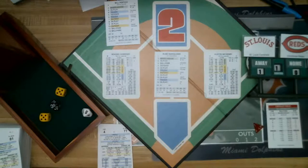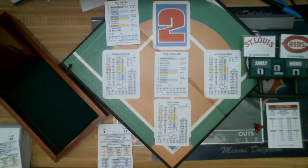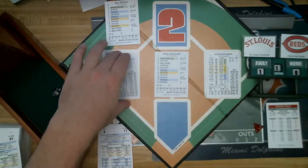Runners at first and third, two outs. Batter is Doc Lavan. The roll is a 7, it's a 48 — a ground ball to first. Jake Daubert makes the play, but the Cardinals do get a run on two hits and a walk. That's it for St. Louis in the top of the first — Cardinals lead 1-0.